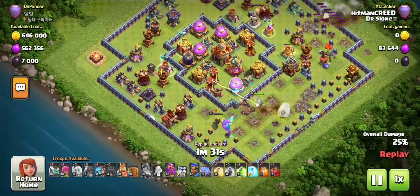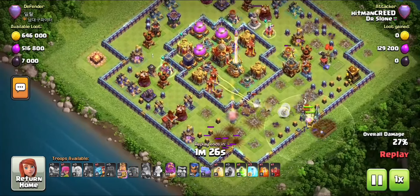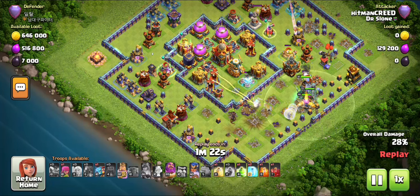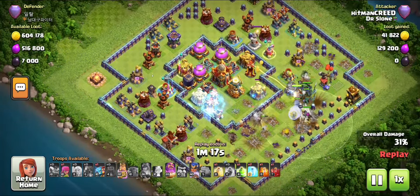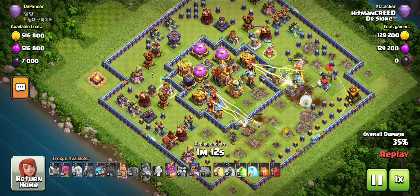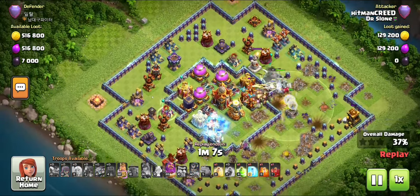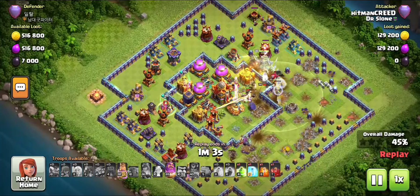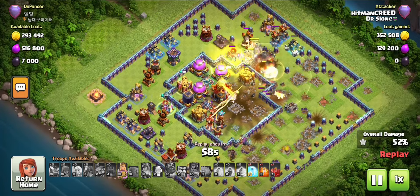Remember that the X-Bow is boosted, so I deploy the skeletons, the Witch Golem, and the Grand Warden. I mostly like to put all troops on one side and push together with the Barbarian Queen, then deploy the Royal Champion with them — sometimes on the other side mixed in with the troops. My Bat Spell is off and I use the Royal Champion ability along with the Grand Warden ability so the Hog Riders jump over and take out defenses.